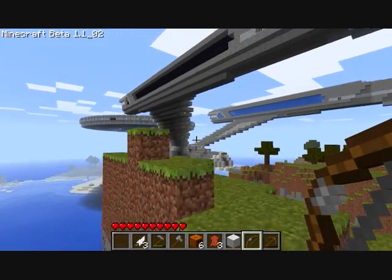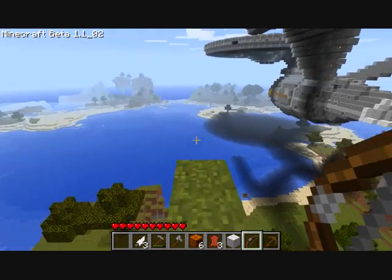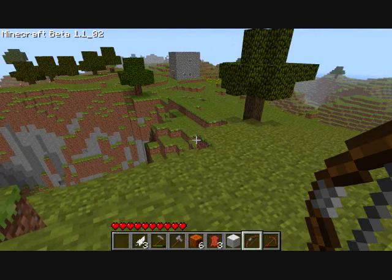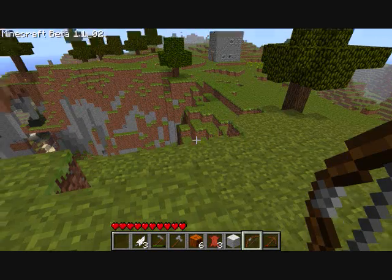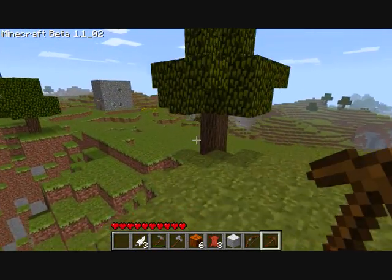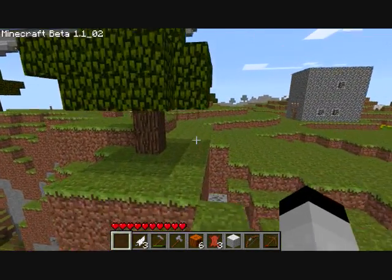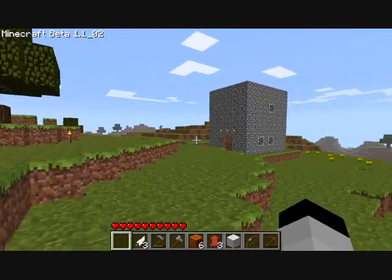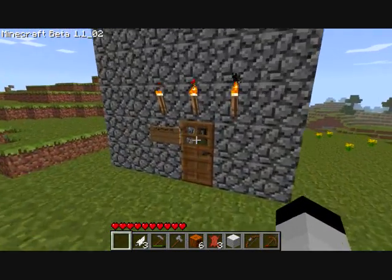I'm just gonna show y'all — this is the back view. I wanted to do the front of it, but we gotta enter it through the back. We gotta go around the ship in order to go inside. So we get 15-minute-long videos; I can talk all the time I want. This is the Starfleet headquarters I made.